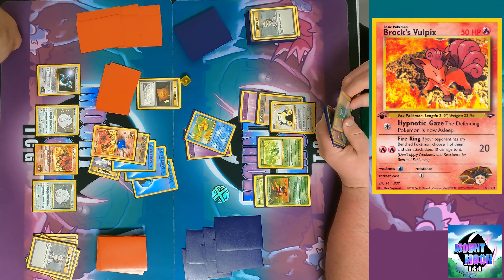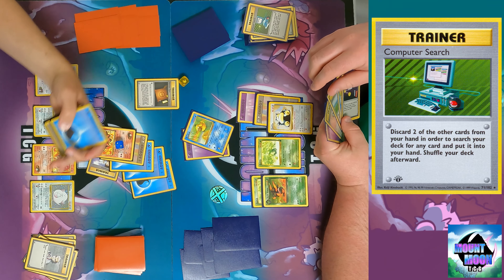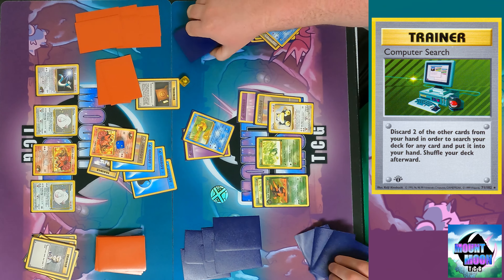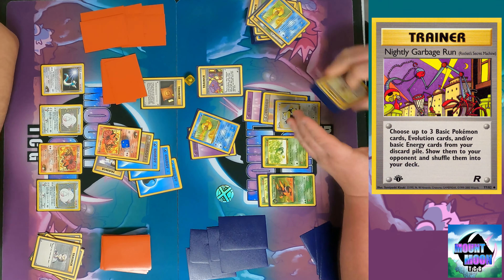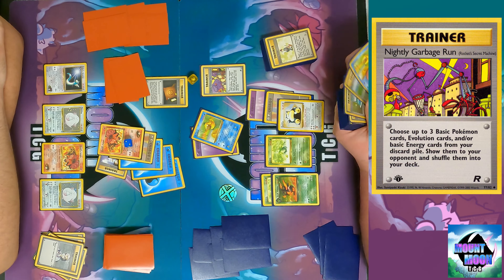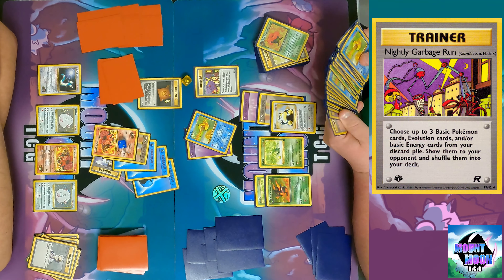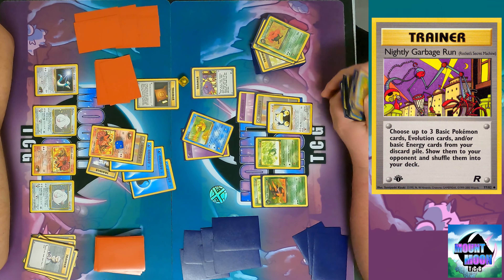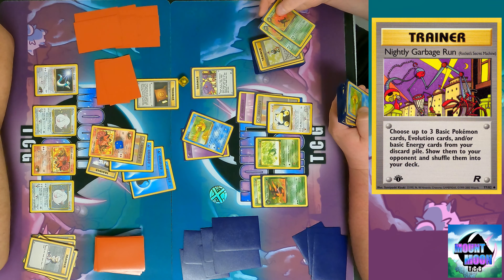Another Computer Search — maybe you were thinking you'd get another Double Colorless and attack this turn. I go for the Pokemon Breeder and the Psyduck to get Nightly Garbage Run, because both Dark Vileplumes are in the discard. I'll also get the Dark Golduck — might need to draw three cards in the future. I check the wording to make sure Nightly Garbage Run says 'up to three' and not that you have to get three.